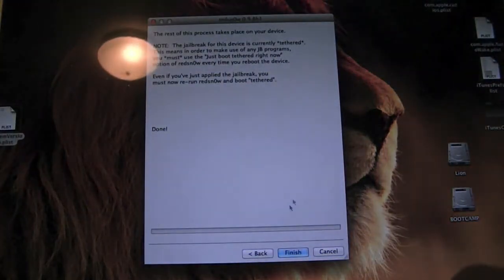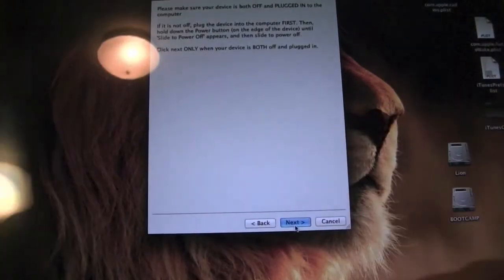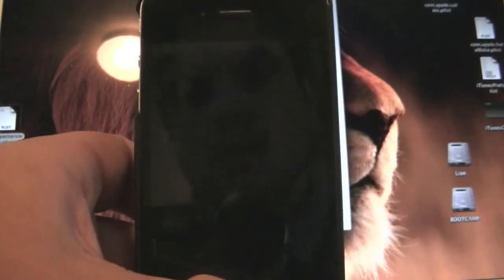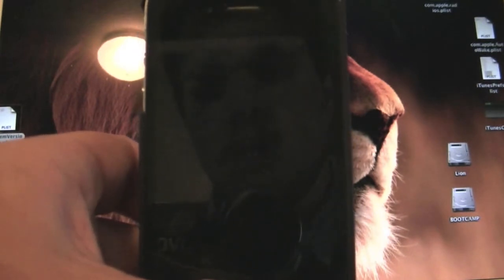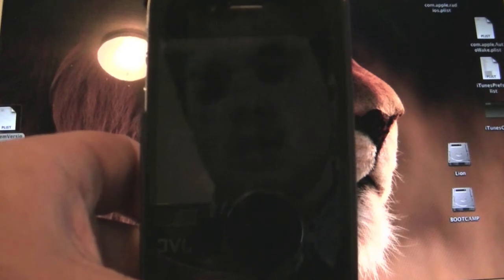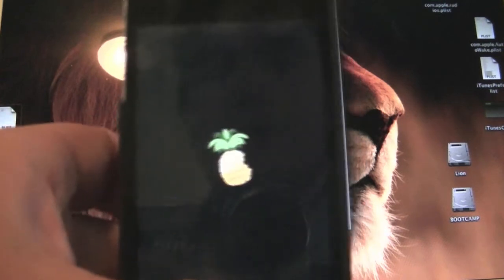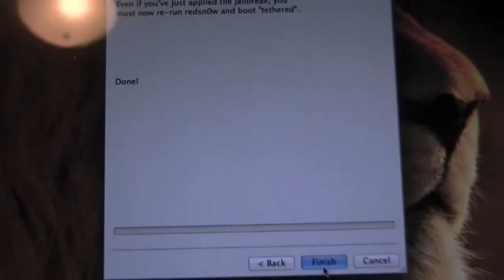Once your device is off, go ahead and open RedSn0w back up. Go ahead and hit Back, then hit Just Boot Tethered — this is the first option. Hit Next, hit Next again, then do the same procedure that you did to jailbreak it. We now have a screen with a pineapple on it, it says Done, and it's booted tethered. The tethered boot should probably take about five minutes or so.